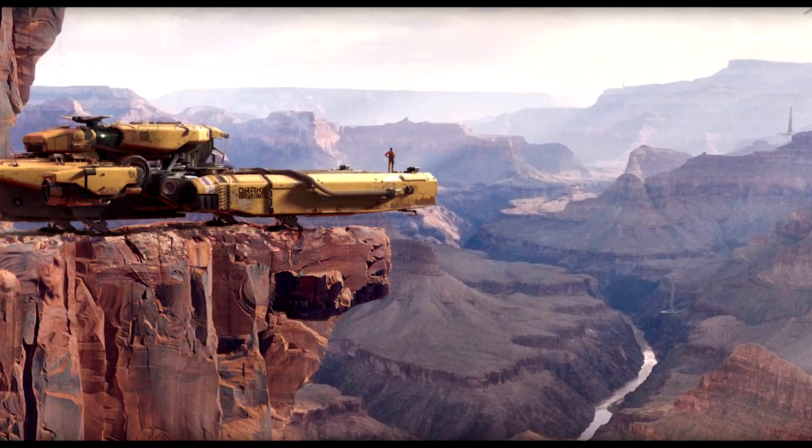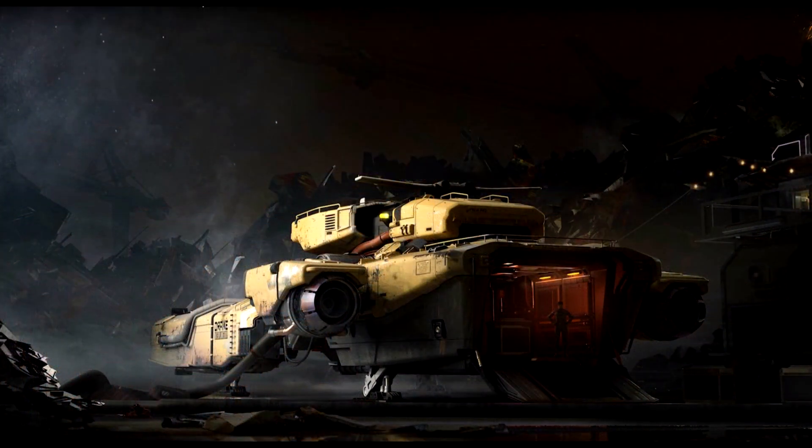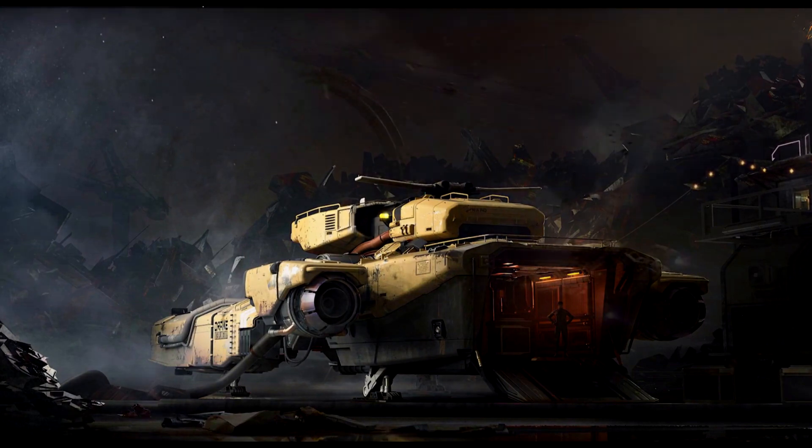The main thrusters are medium, there's a small retro thruster up front, and there are 24 fixed maneuvering thrusters around the ship — which is a lot. That's great because you're going to need to pivot and move this ship in various ways. I think it's going to be relatively easy to control in a debris field.